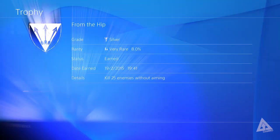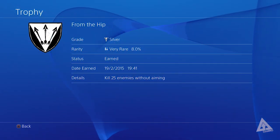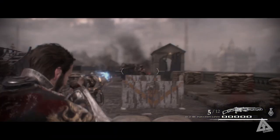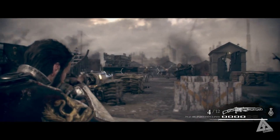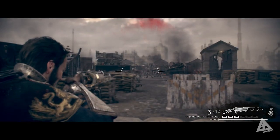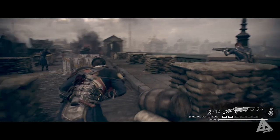There is a silver trophy called 'From the Hip' which requires you to kill 25 enemies without aiming. Yes, the concept is extremely simple and you're probably thinking you don't need me to tell you how to kill enemies without aiming — you basically just shoot without aiming — but I want to save you guys some time.